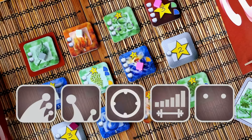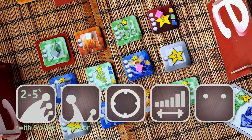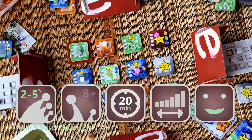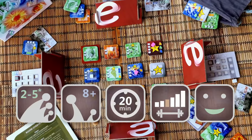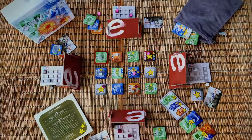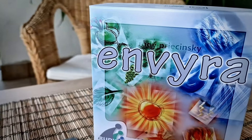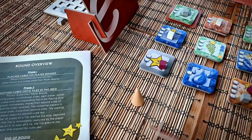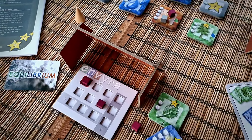Envira is for 2-4 players with a 5th player expansion available. It's a portable game with a small footprint and is language independent. It plays in only 20 minutes, is for ages 8 and up, and published by Rooty 3 Publishing. Click the link below to get your copy today, as Envira is a rare to find game printed in very limited quantities and is not available in general retail chains.